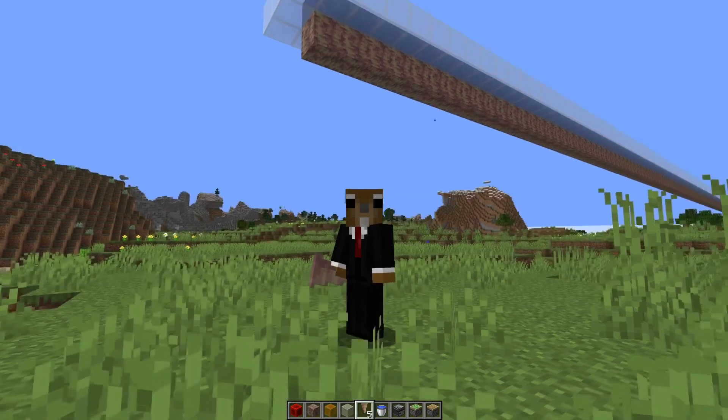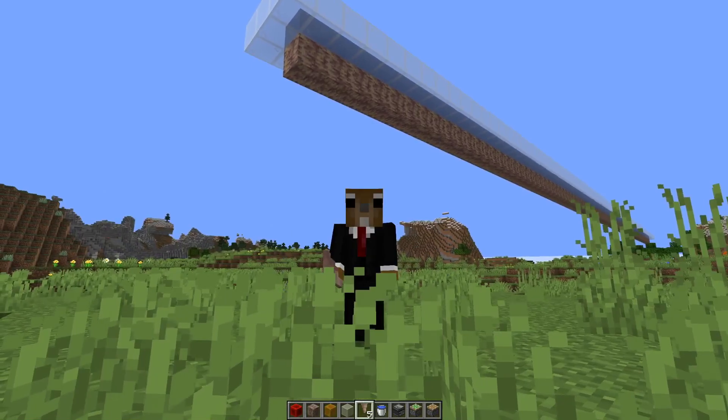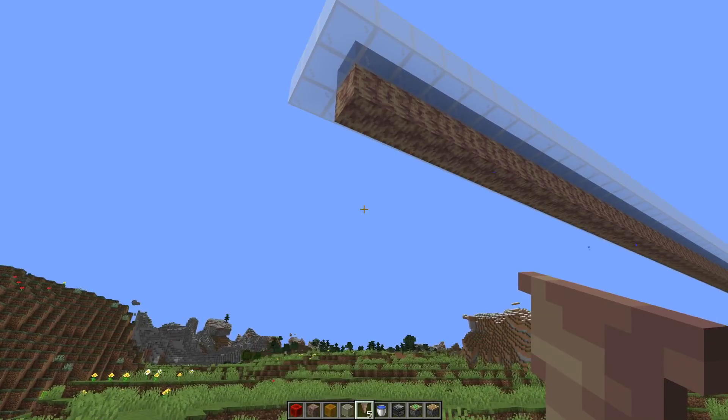I already placed all the dripstone blocks. There's a water source on top and some blocks on the side to prevent any water spilling. So the only thing left to do is to place down the pointed dripstone, and now you have two options.